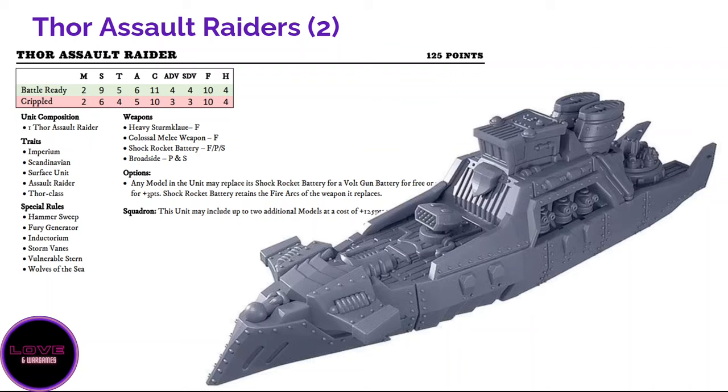It's not only a boarding beast — it also has Storm Veins, a decent secondary weapon bringing some utility. It has a heavy storm claw and especially a Colossal Melee Weapon which considerably boosts its ramming capabilities. Coming out of strategic reserve, the Thor is extremely fast — essentially move 11 plus Hammer Sweep for 13 inches from the sides. It will ram something — good luck for your opponent not being within 13 inches on turn two. It will do lots of damage ramming, then shoot with broadside and storm vein, and then board. A single Thor in one activation can potentially cripple a ship via ram, cripple another via shooting, and make a carnage via boarding.